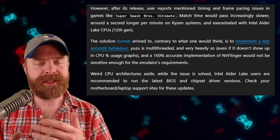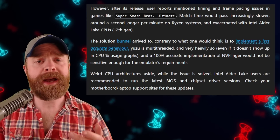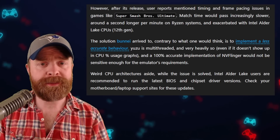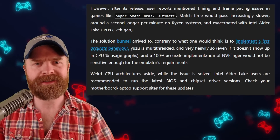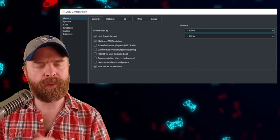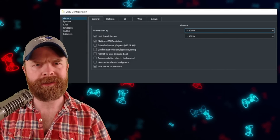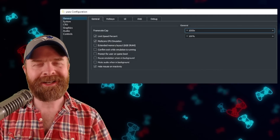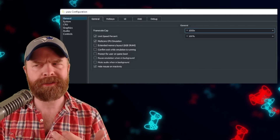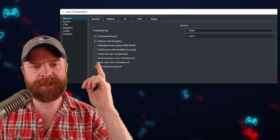Moving on from GPU to CPU, there are some more improvements and optimizations. As a pro tip from the Yuzu team, if you have an Intel Alder Lake CPU, make sure to update your BIOS as well as your chipset drivers to get the optimal Yuzu experience. Also, if you like to play games faster than they should be played, or maybe you're going for a speed running world record, the Yuzu team has added a way to unlimit the frame rate in games provided your computer can support it. Hit the emulation menu, hit configure, and you should find it under limit speed percent.